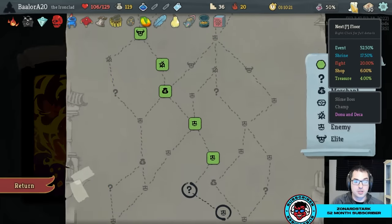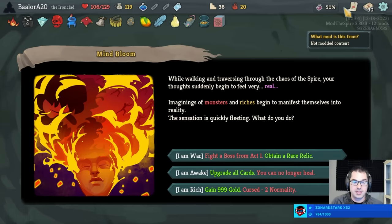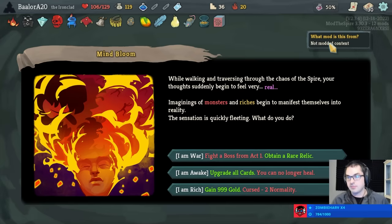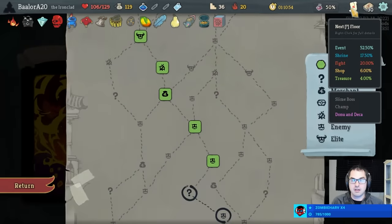What a great event to go into. We can take 999 gold for two Normality curses, although the deck plus Normalities is kind of spooky. We could also fight a boss for a rare relic, which is very good. We have the Blue Candle to allow us to survive having the Normality in the short term, at least sort of. Problem is we have lots of drawbacks, so we'll draw into the Normalities and that'll be awkward. So I don't love the 999 gold.